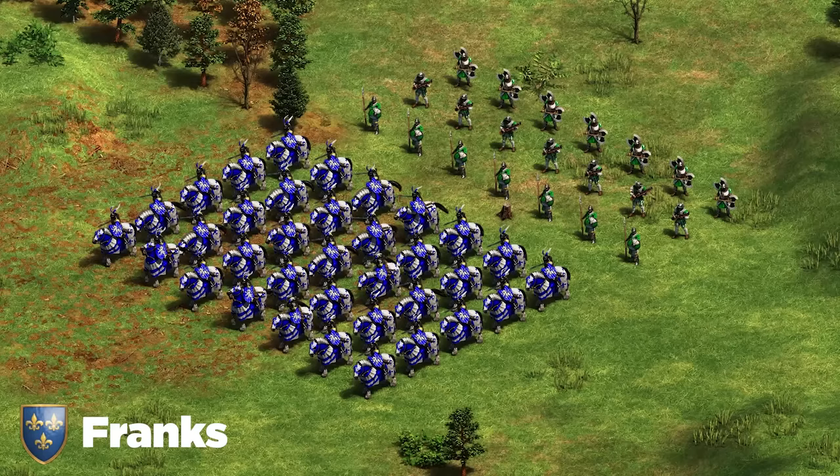Next up we've got the Koreans. Very similar to Japanese — the main composition is Arbalest and Halberdier. War Wagons can be difficult to get to, but if you can reach them with Koreans they're a really good back-line unit. Mix Arbalest or War Wagons with Halberdier, use towers to slow push and take ground across the map — remember you get the Keep upgrade for free. For siege, use Bombard Cannon or trebuchet to push buildings.